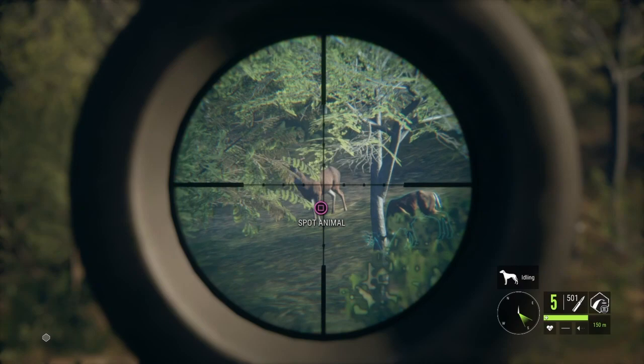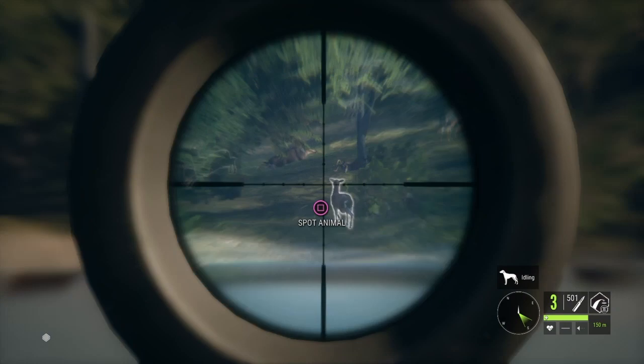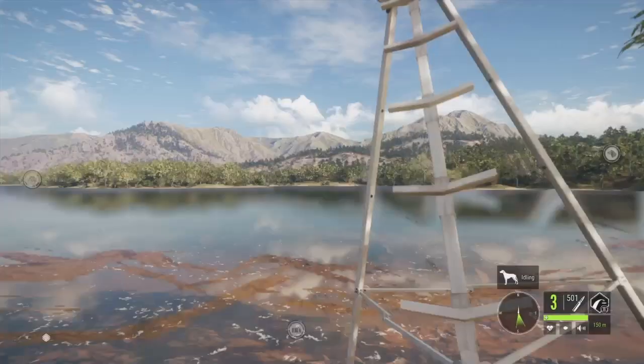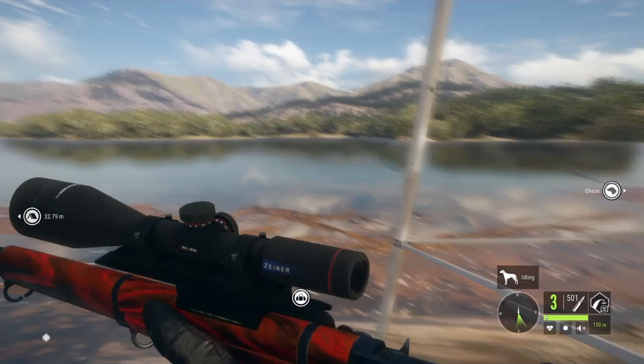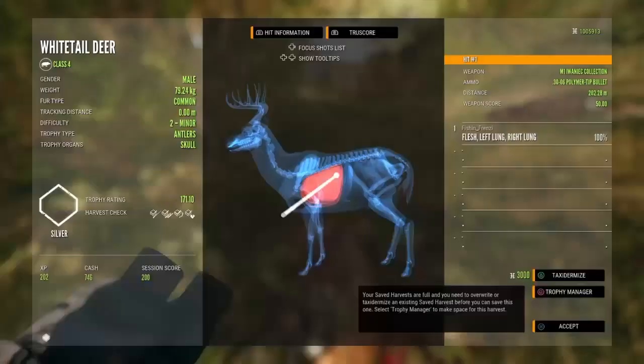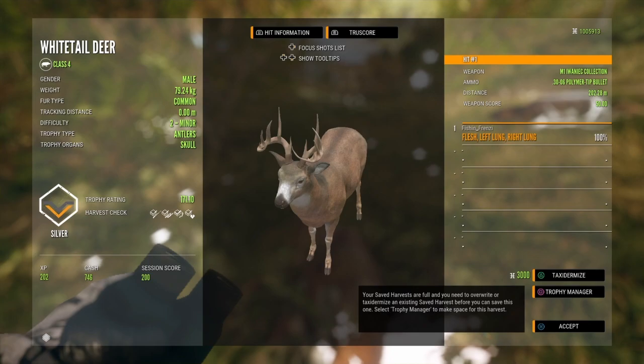And just like that — there we go. That should be one big whitetail and one kind of medium-sized whitetail down. Alright, here are our bucks. I think this is the smaller one, just a little 171. And then this should be our max weight — a 213, 86.5 kg. Not a monster, but definitely a decent buck.